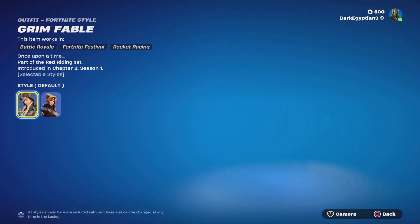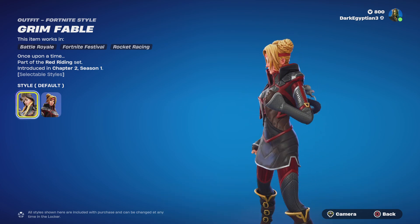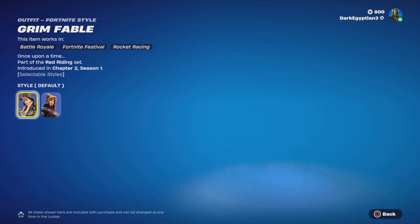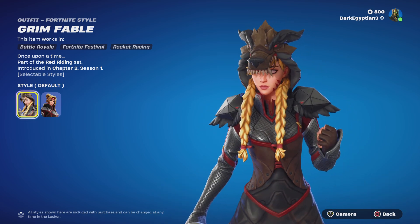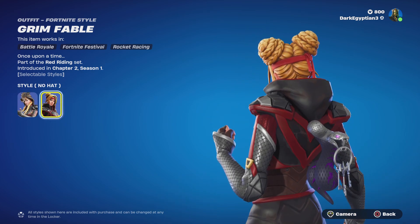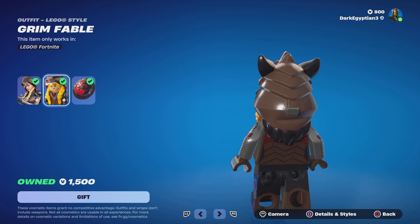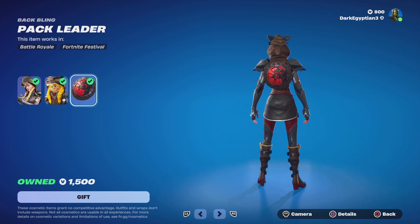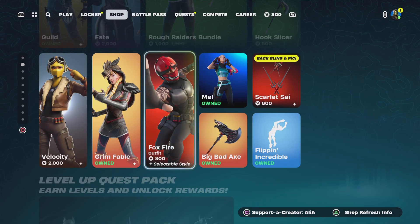Moving on to the Grim Fable skin — 'Once Upon a Time.' This is based on Little Red Riding Hood but grown up and more badass. We have the default where she literally has the wolf as a hat, and the alternate 'no hat' style, which I like a bit more because it gives it Chun-Li buns. Moving on to the Lego style for Grim Fable — first time I've seen this, and it looks absolutely awesome. We also have the Pack Leader back bling.